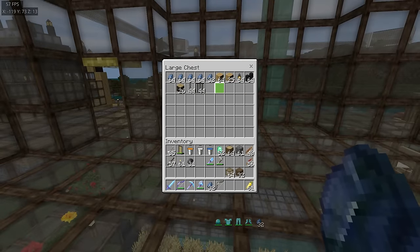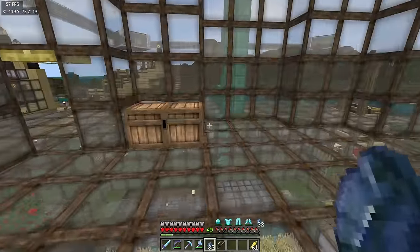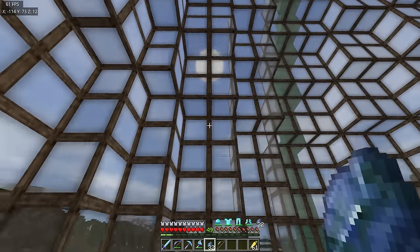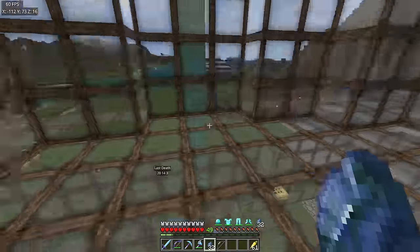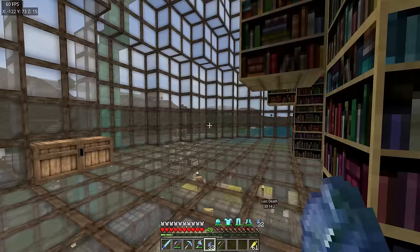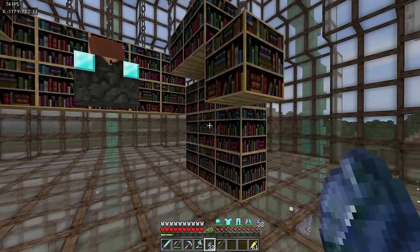What are they called? Got some in my chest. They're called chiseled bookshelves — because, as you may or may not know, in a chiseled bookshelf you can put books in, and each shelf can hold six books. So I want to move all the enchanting books and put them into some kind of order — we could have a row of mending ones, a row of fortune and efficiency, and so on and so forth. I think that's gonna look quite cool.